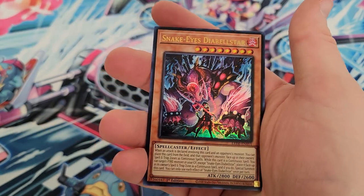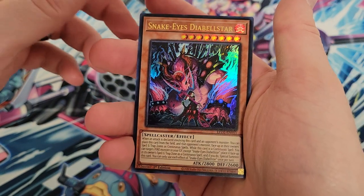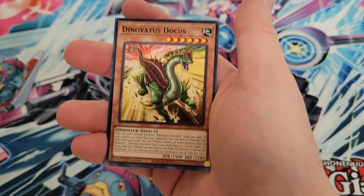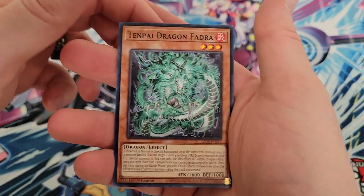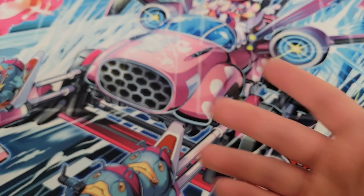We've got Tantrum Toddler, and then we start off with an Ultra on our first pack. So we've got Snake Eyes Diabellstar to start us off here, and then Tin Pie Dragon Phaedra, Kuplet, and Sinful Spoils Sub-Duel.